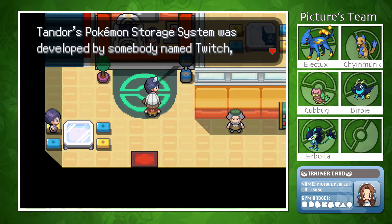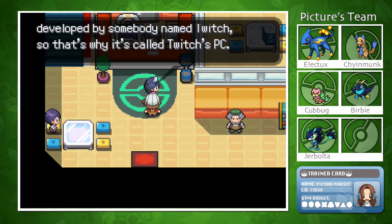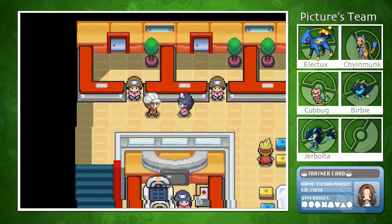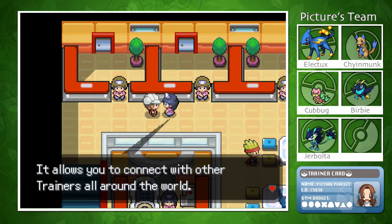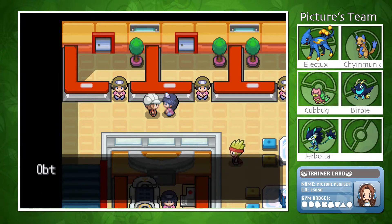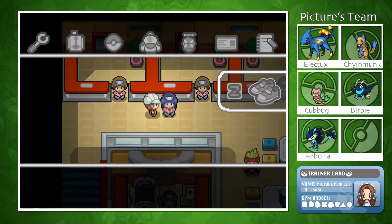Apparently the Tandor Pokémon storage system was developed by somebody named Twitch — so that's why it's called Twitch's PC, which makes sense. I suppose we'll find out who they are on our journey, as that's usually what happens in Pokémon games. Up here is the Tandor Network, which lets you connect with other trainers around the world. As thanks for the tour, the nurse gives us some items — did she give us like five? I'll give one each to Electix, Cubbug, and Burby.